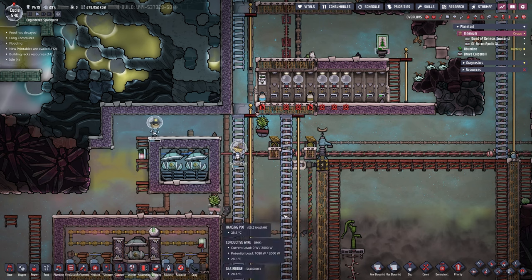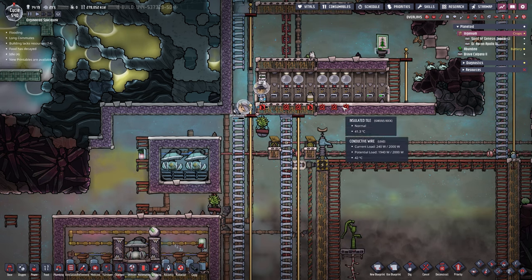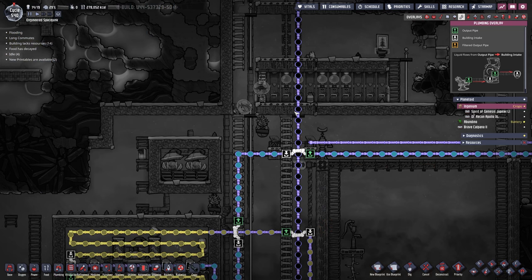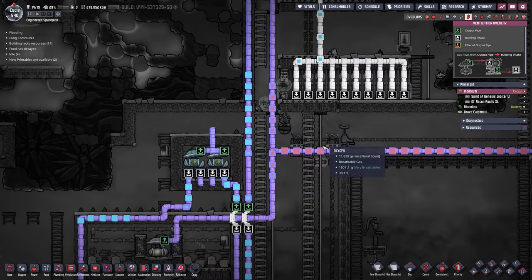We will take another look when it actually arrives at the ore field and see how it mines. Meanwhile, down here on the bottom, I have found quite an issue. All of these atmospheres have no oxygen because the incoming oxygen is nowhere near enough to support all the construction we have going on at the bottom. So we need to do something about it.